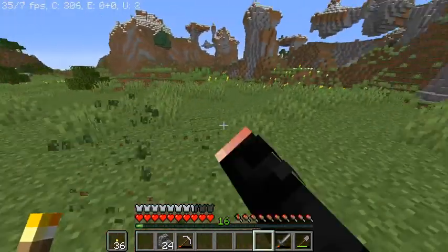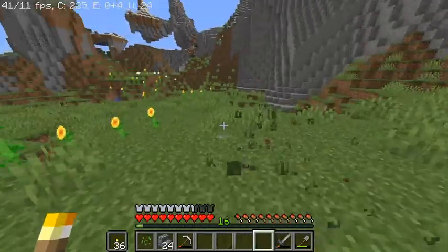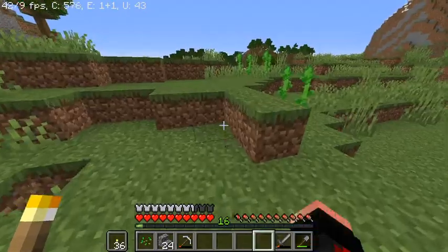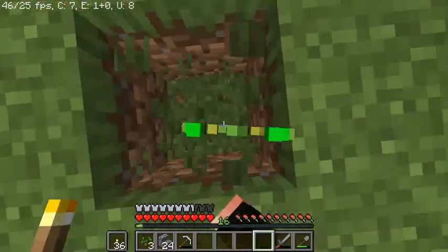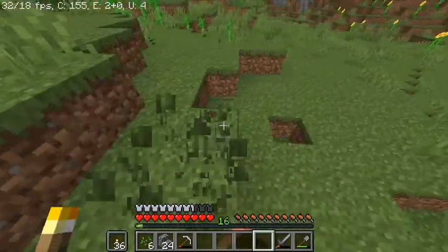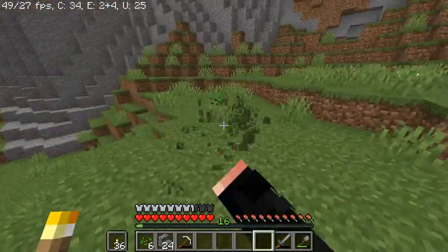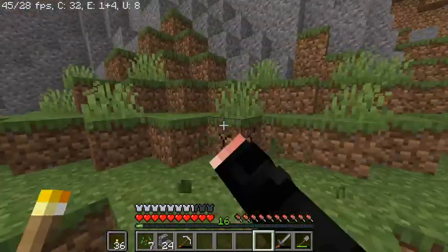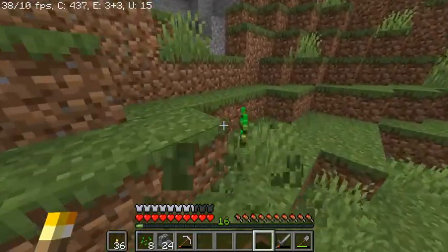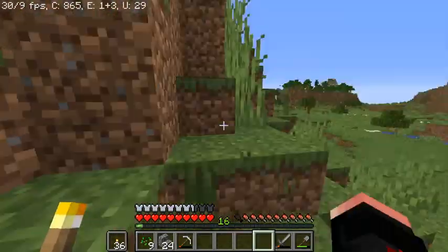I think I'm just going to make a simple farm for now, for wheat. But it's not going to be automated, because I don't have any flying machine at the moment, or slime blocks and honey blocks. I mean, there is a thing over there, but I don't have any campfires. I don't have anything. I don't really have much stuff right now, so I'm just going to do a regular farm, which is pretty cool.